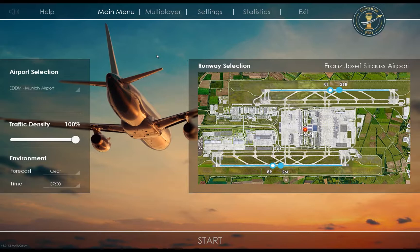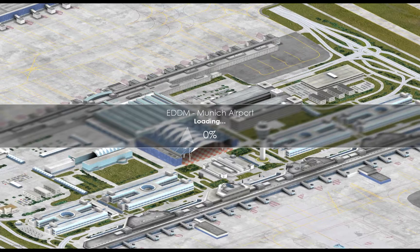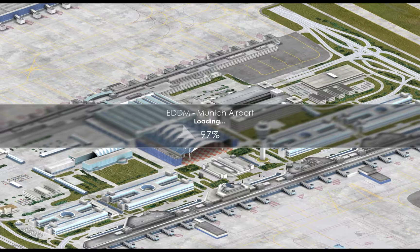Worst case I can switch back to my headset mic just for the game, but we'll see. So with that said, let's jump in and see what happens. I always forget that they have this funky previs map here instead of a picture of the airport. I'm also going to try to tie this video in with one from Flight Simulator flying to this airport, so it should be a little fun.